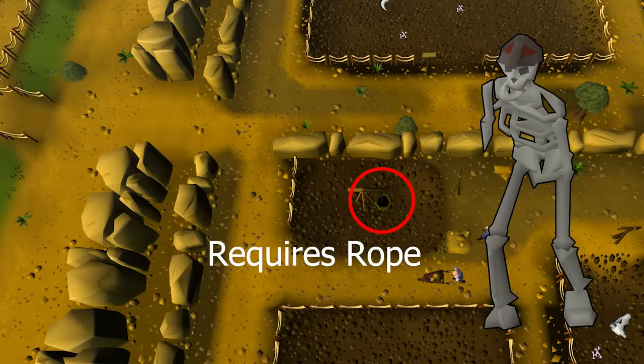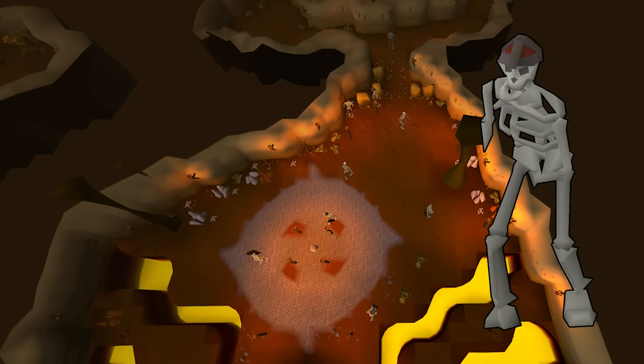Skeletons: I'd suggest having the Digsite quest completed for this one because the best place is the Digsite Dungeon. Go down one of the winches and there are spawns of around 10-12 Skeletons just walking around in that dungeon.